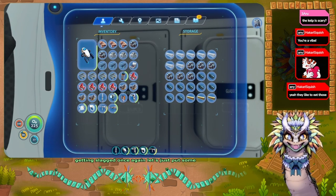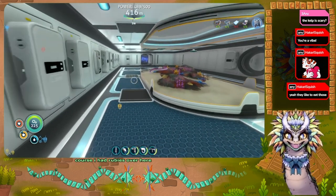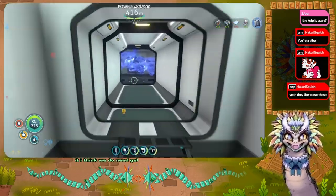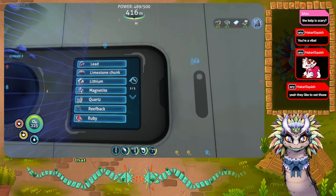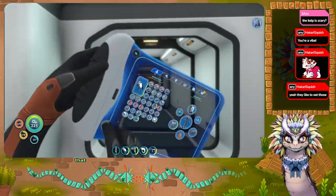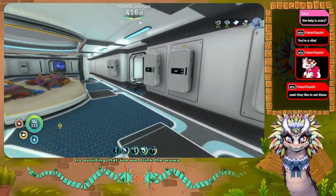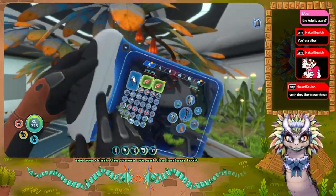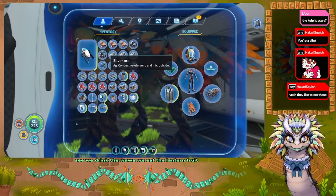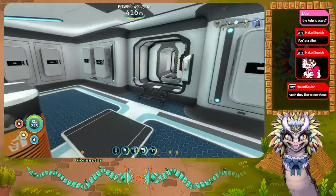Let's just put some of the titanium in here. Of course, I had rubies over here anyway. Gosh dang it. I think we do need gel sacks, however — no avoiding that. Let's drink the water, eat the lantern fruit, and put the lantern fruit in the bioreactor. Just make things last a little bit longer.